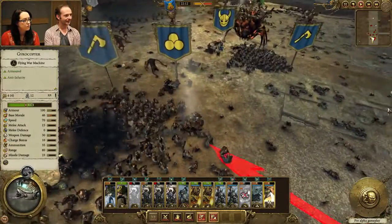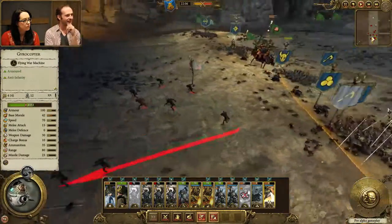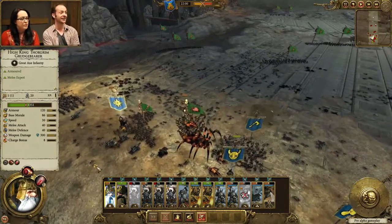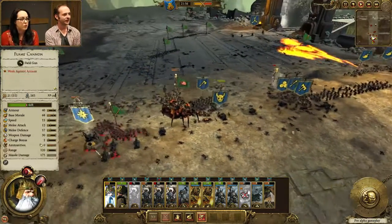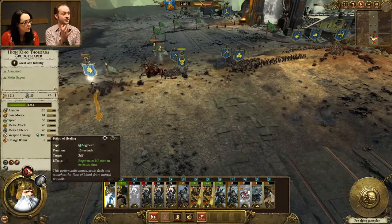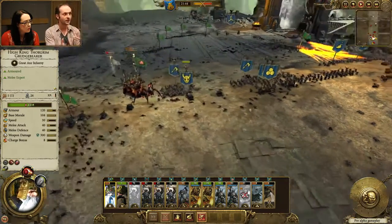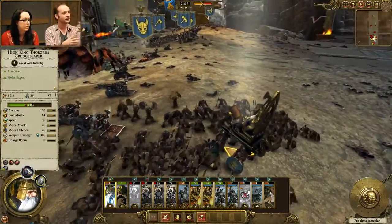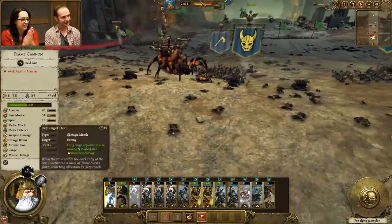The Arachnrok is still running around dealing damage similar to the Giant — a large damage-dealing unit taking big jumps. We've added goblins firing down from his back. Thorgrim has taken damage, but as you can see he's got a Potion of Healing which he can cast himself. This will give him regen over time, regening some of the health he's lost in battle. It's a one-use item, so he's got to pick the right time to use it. That is actually the Firing Ring of Thorri.